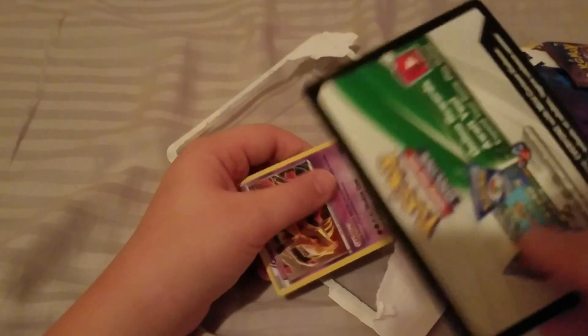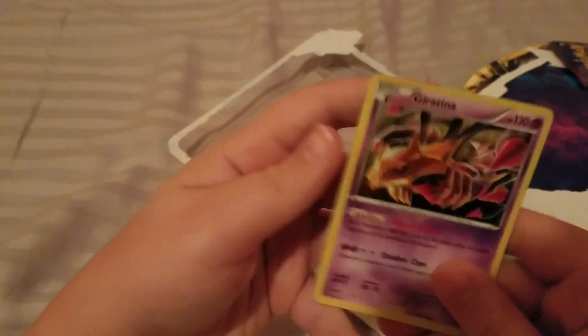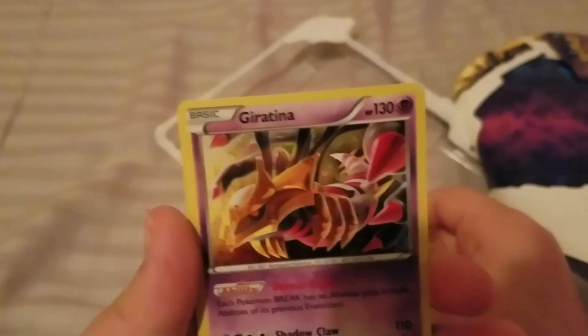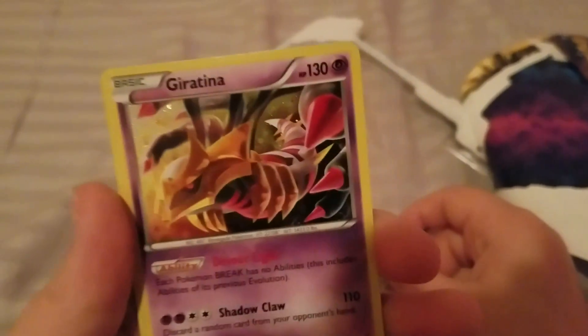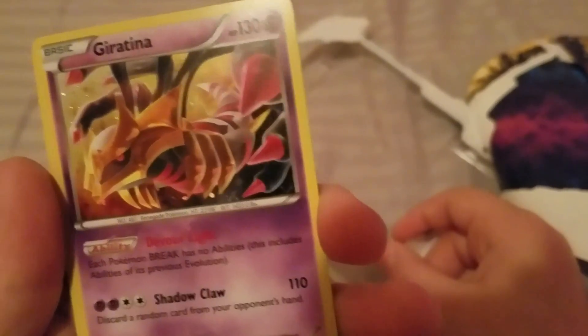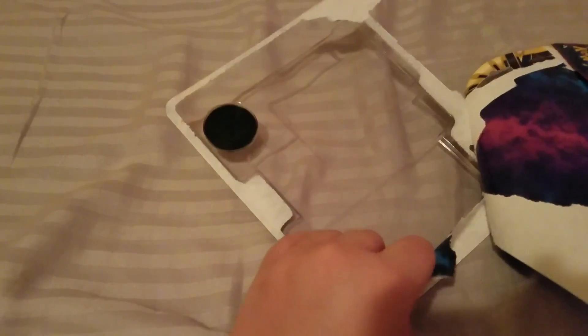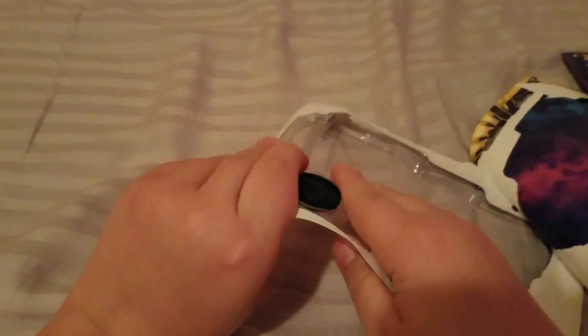And this is the card you get from it — this is the Giratina. It has Shadow Claw and Devour Light. Shadow Claw deals 110 damage on this guy.